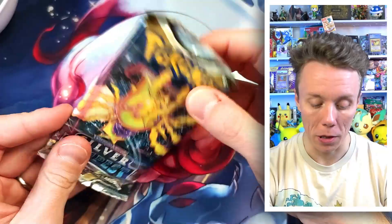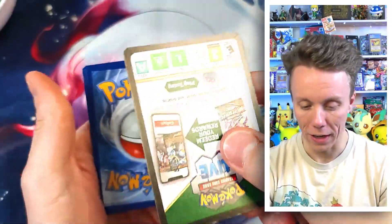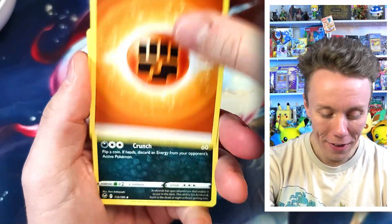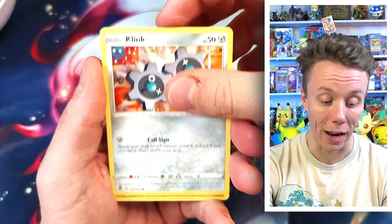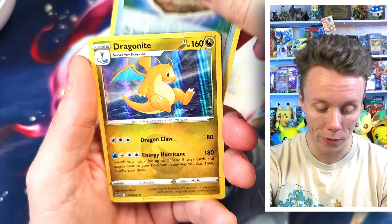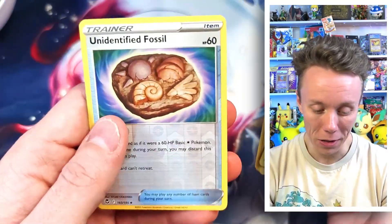We've got one pack of Silver Tempest to open up. English cards are kind of easy to open. Another Fighting Energy — these were all Fighting Energy packs! Croconaw, Aerodactyl, Meowstic, Klang, Dratini, Whismur, Feebas — not Milotic, but it is Feebas — Vampique, Unidentified Fossil, and a Dragonite! That's so cool. Dragonite is adorable — look at that little face. That's the Premier Ball tin done.